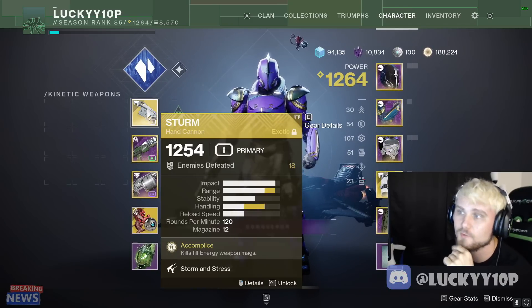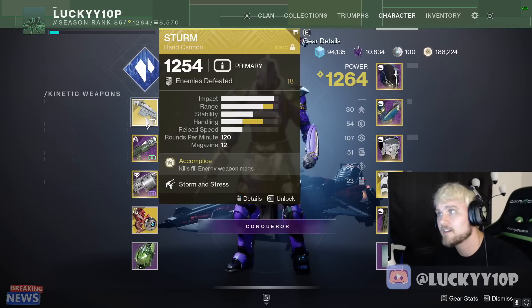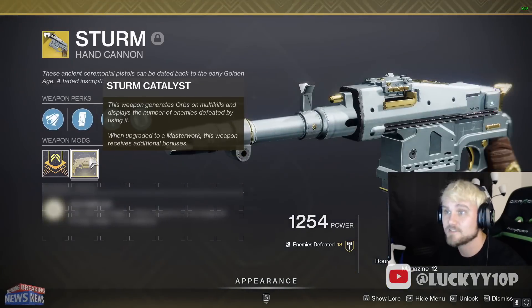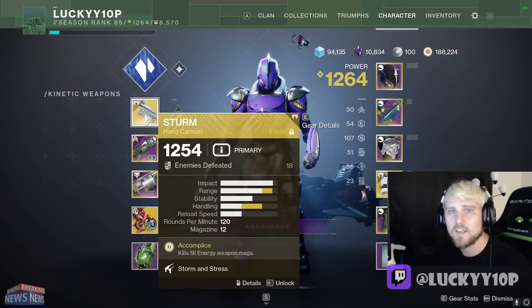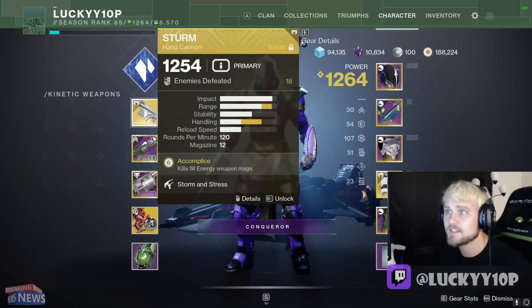So I'm gonna be sticking to stasis on all three characters. The first thing I'll cover is the weapons I'm going to use. There are a variety of other weapons I'll use besides these, but this is my go-to loadout. I'm thinking the Sturm is really good — I've got the catalyst, it just hits really nice and clean, and I really like using it. The range is unbelievable and the forgiveness is there. It's like one to the head, one to the body unless they have really high resilience.